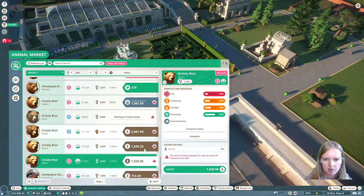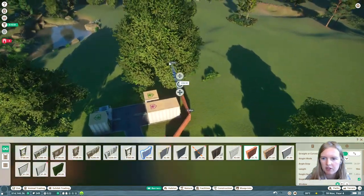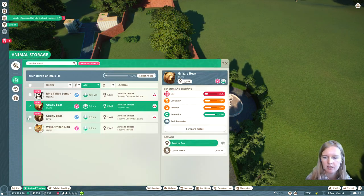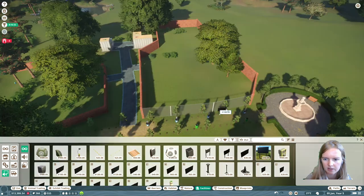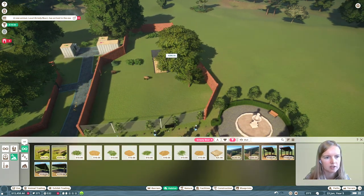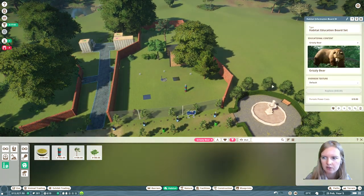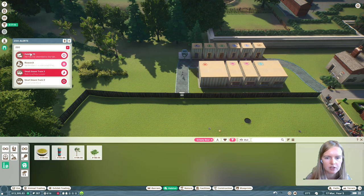I'm gonna get some bears in here - they're an interesting animal species and guests will love them since they're predators, more interesting than grazers. They don't require much in terms of space either. Make sure they have shelter, water, food, and all the enrichment items available. Check up on them later to provide more enrichment items as soon as they become available through the vets' research.